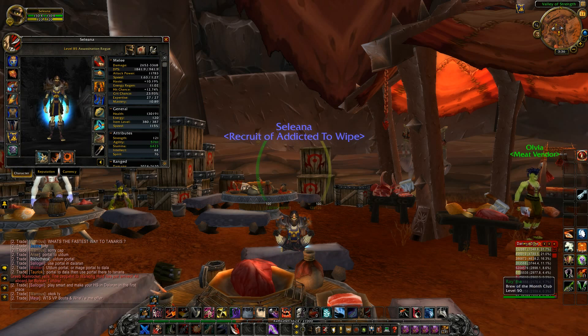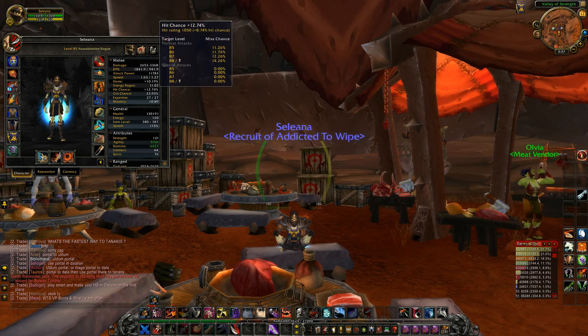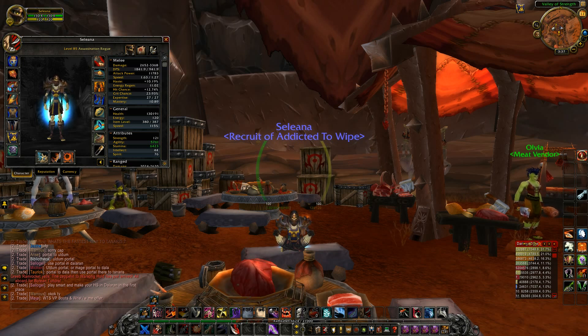Now for the gear. First you need to cap your expertise at 26 and get at least 9% hit chance — the more the better, but don't over-focus on this stat. Your main stats on the Assassination build are haste and agility. Haste because the faster you attack, the more damage you deal with poisons. And agility, as in every rogue build, gives you attack power, critical chance, and overall damage.